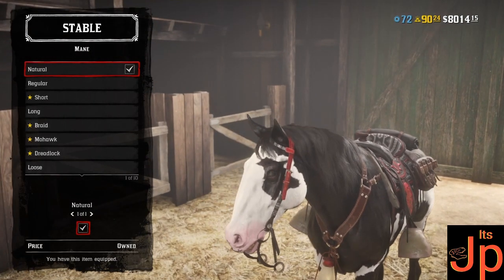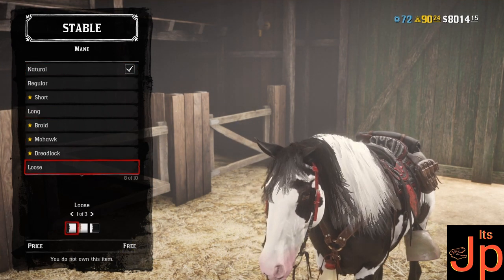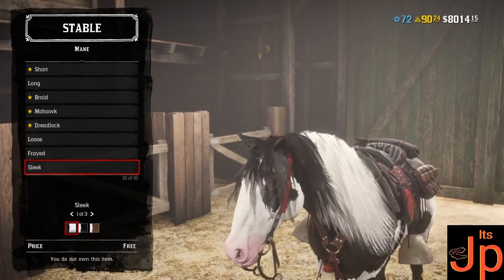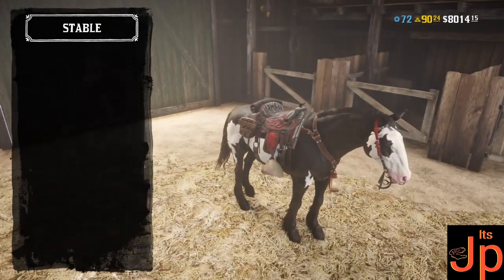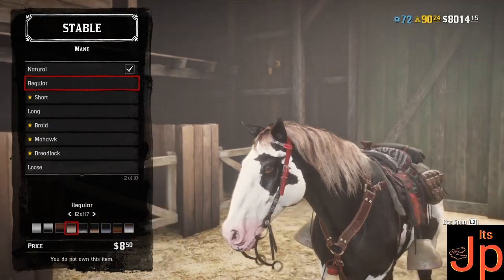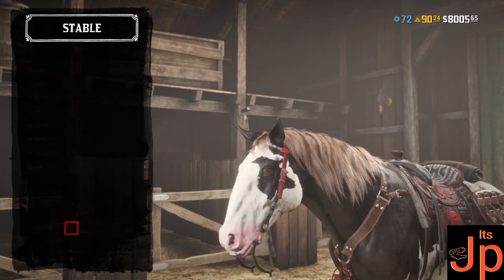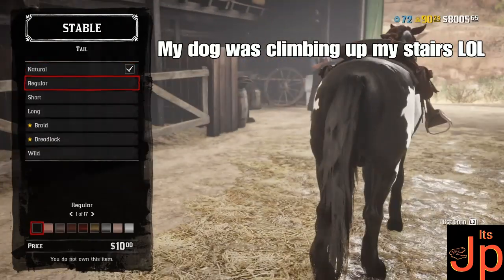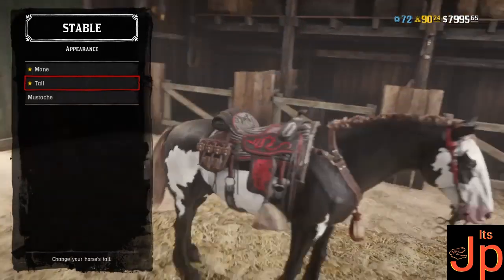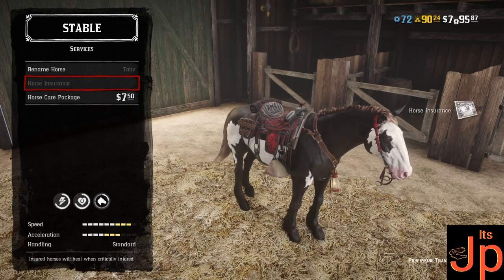This horse is going to be perfect for a new player. Let's equip and look at the appearance. For the Mustang I like the natural, the regular mane. The loose looks kind of good as well — whichever tickles your fancy. I'm going to go with the regular mane because that's what Toby normally had. My dog's climbing up the stairs — that's the weird banging. I love this mane and tail style, so I'm going with it.